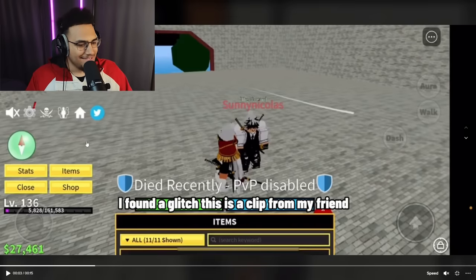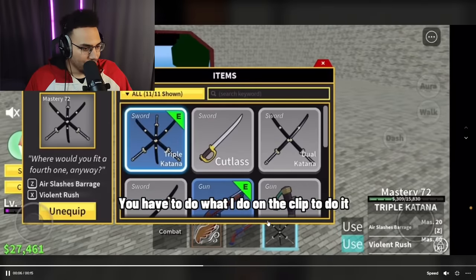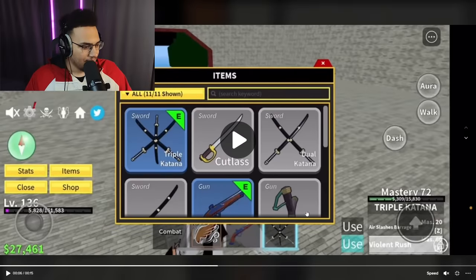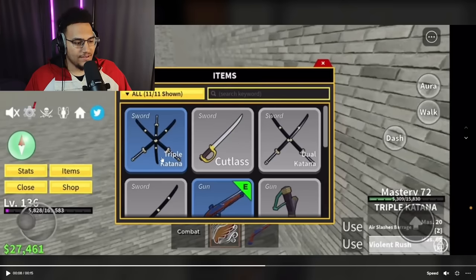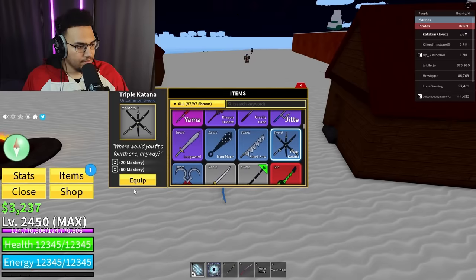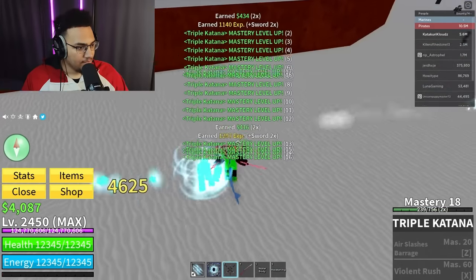Next one - a clip from a friend, is this dude on mobile? He has triple katana and he's clicking use on violent rush, then unequipping. Some weird funny animation happens. Okay, let me try it - I just bought triple katana. I need to unlock all the moves first, it only needs 60 mastery, so let me go slaughter some enemies quick.